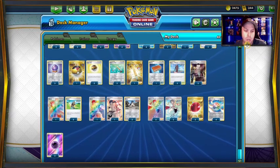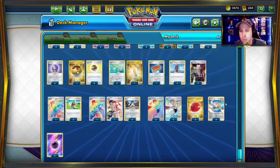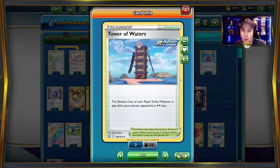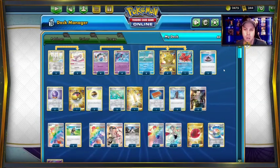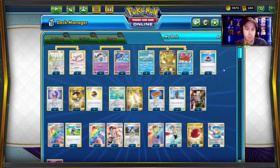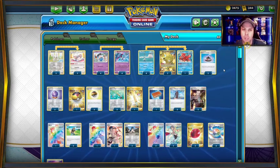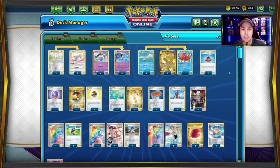We've got three regular energies, four special energies, two Blossoms for Switch. I like Tower of Waters over Path to the Peak because it's helping you get that switch. A lot of times in this game you'll have a Remoraid or something in the active and you need to switch. Instead of blocking with Path to the Peak, I think we're more focused on knocking out what's in front of us rather than disrupting our opponent. But that is the deck — let's get into some gameplay.